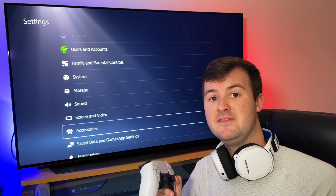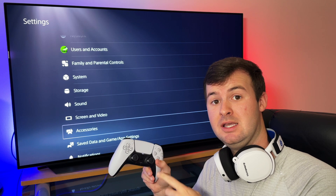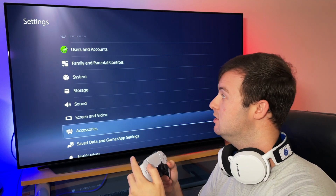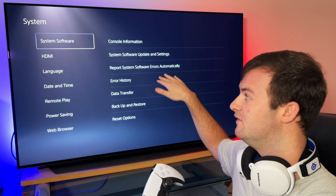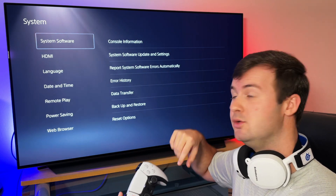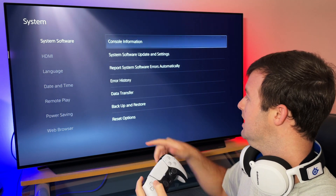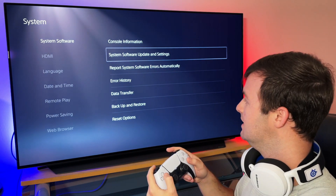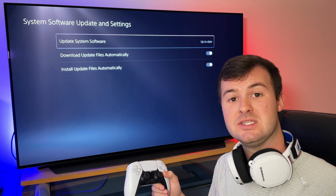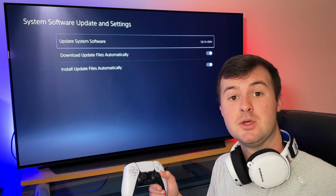Now when you first got your PlayStation 5 out of the box, one of the updates that came with it was a firmware update for the PS5 DualSense controller. But if for some reason that update didn't show up for the controller, or you might have missed it, another thing you can do is go up to the system menu — this is where you can find your software information and any pending system software updates, including the firmware update for your controller. You go up to the system software menu, then over to system software updates and settings, and this first readout will tell you if your software is up to date or not. Make sure that the system software for the PS5 is up to date, and the firmware for the PS5 DualSense controller is also up to date.